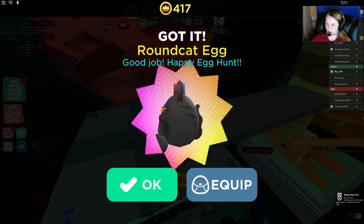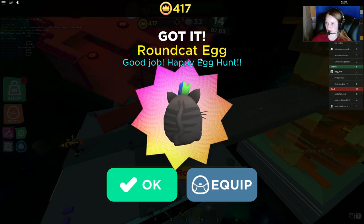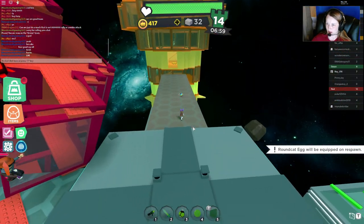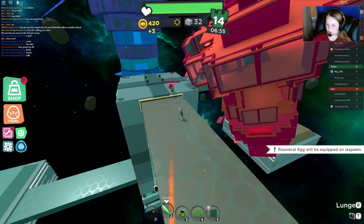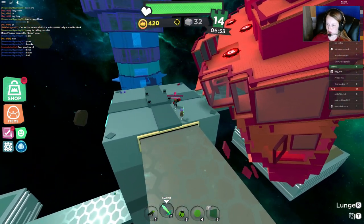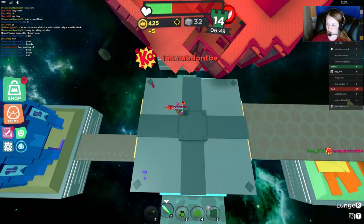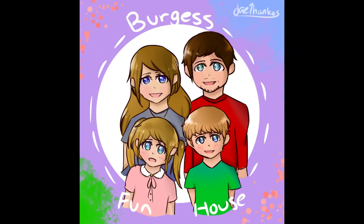Alright, so I got all my eggs and it says good job, happy egg hunt, Round Cat egg. I just had to keep going until I was able to collect all the eggs. That's how you get the egg in Super Doom Spire. Please subscribe and like our videos and hit the bell to be notified of new ones. Bye, thanks for watching, do subscribe.